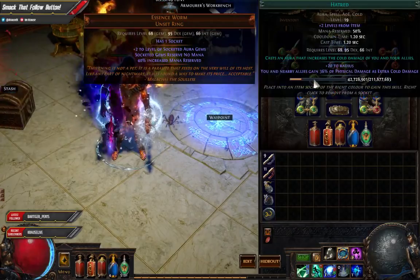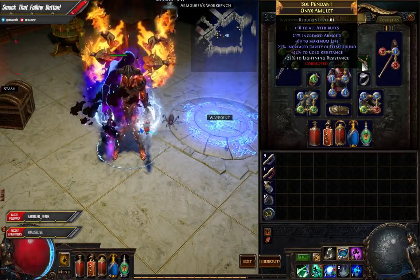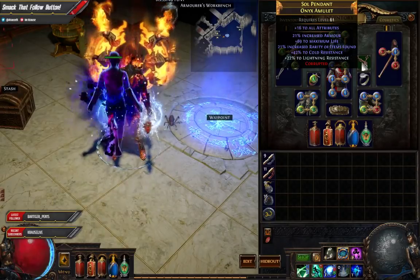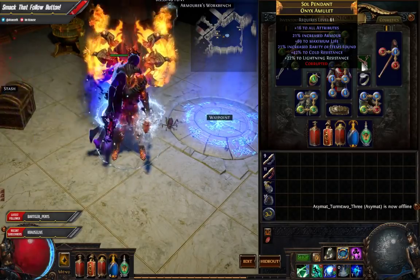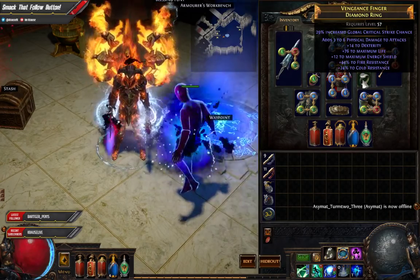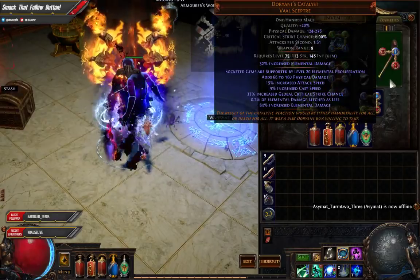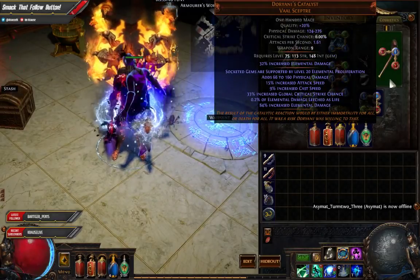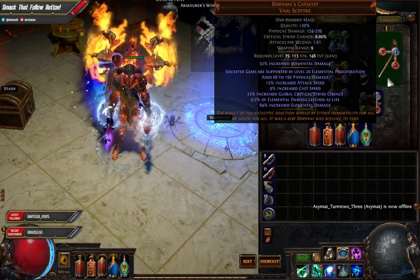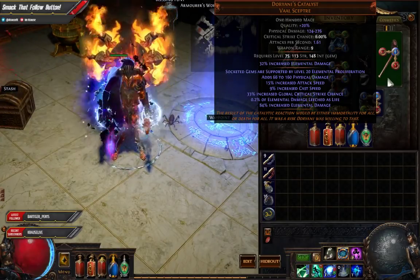You need an Essence Worm ring with Hatred in that. For your amulet, go for more resistance and more life. You're also going to want to get a Diamond Ring for the extra critical strikes — try to get as high a roll as you possibly can.